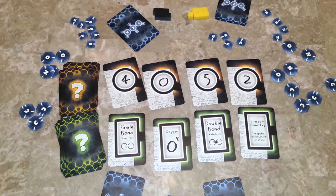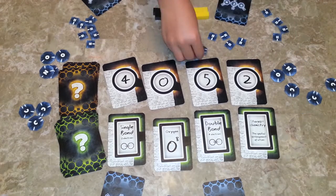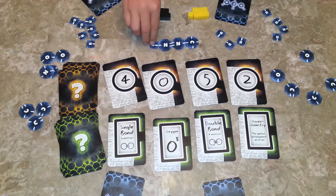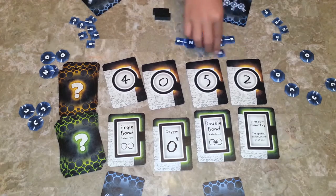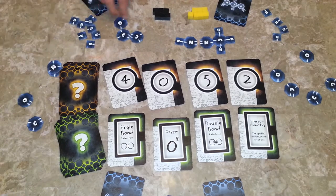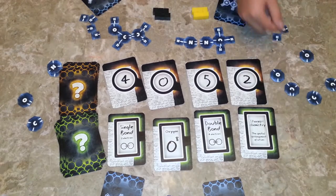Now each player attempts to build their secret molecule using the hints they have. They can also ask for more hints. When both players agree, they use a clue token. The used clue card is then discarded and not to be used anymore in the game.